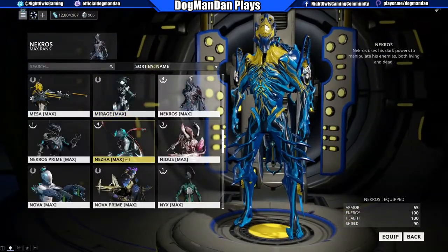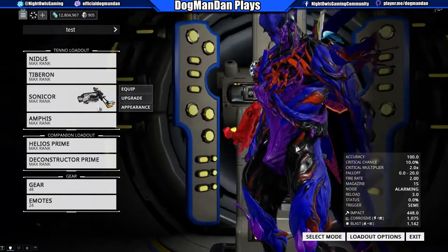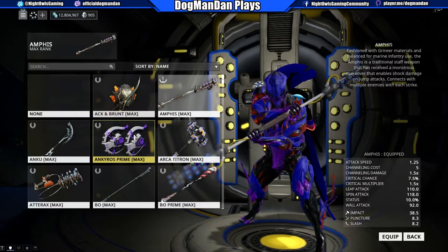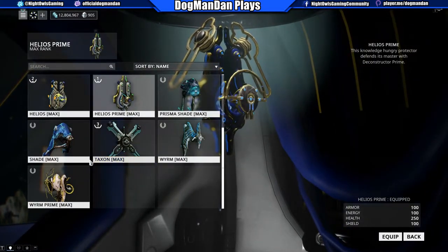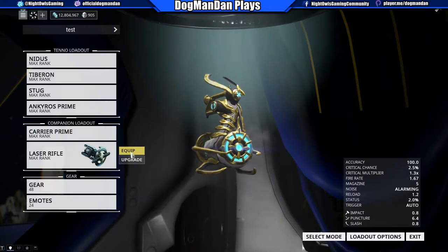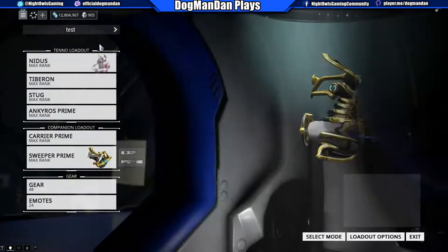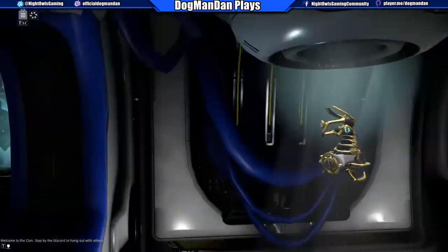Let's say I want to go with Nidus. I want to equip the Tiburon, I want to equip the Stug — these are just randoms — and let's say I want to do Acroc Prime. Actually, I want to go with Carrier Prime and equip the Sweeper Prime. Now I've got a complete loadout under Test. When I exit, that saves this particular loadout.